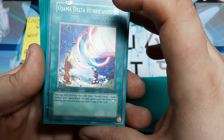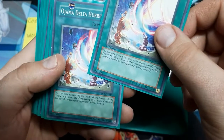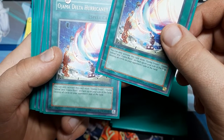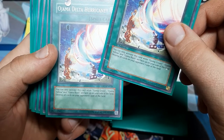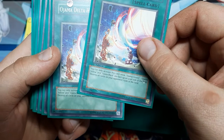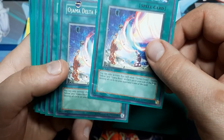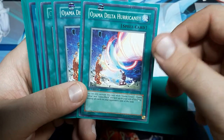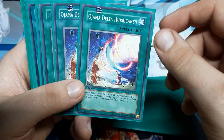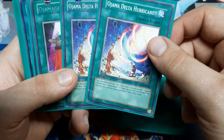Delta Hurricane — kind of fun, kind of terrible. I believe there was an errata for these older copies. You can only activate this card while Ojama Green, Yellow, and Black are all on your side of the field, then destroy all cards on your opponent's side of the field. I think they have to remain on your side of the field for resolution — if you guys know for sure, hit me up in the comments. I do play a double of this because it is fun and very tech, and you can actually get this off pretty easily.